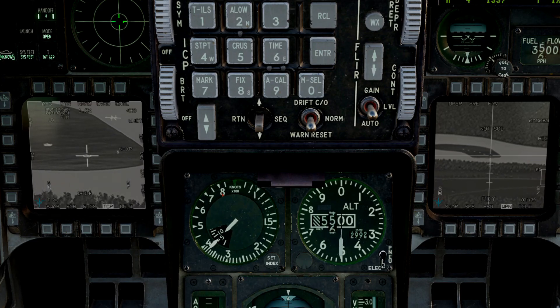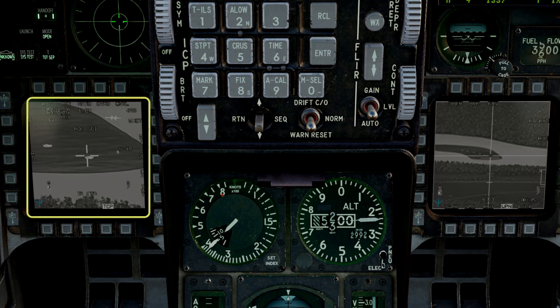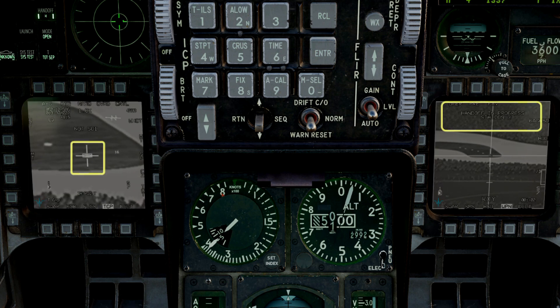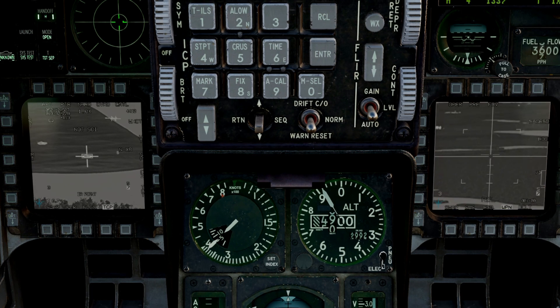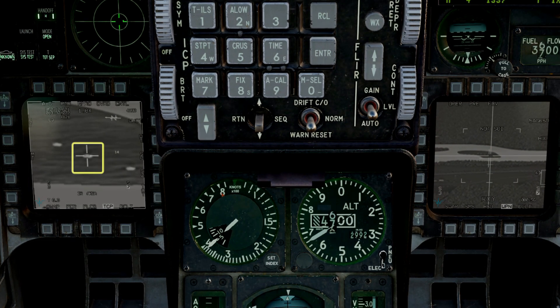We're coming into range, so we'll get a point track with TMS up. Track's failed, so I'll re-SOI the targeting pod and try again. Point track. Wait for the handoff. Rifle. DMS down to SOI the targeting pod. Find the next target and get a point track.